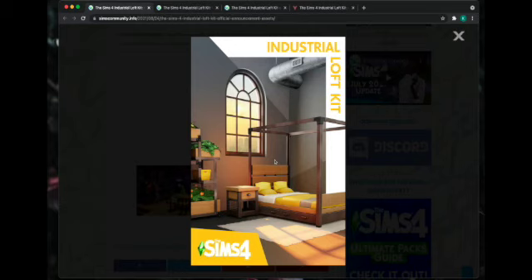So this is twofold. One, I kind of want to go through the industrial loft kit that was just leaked - announced, what have you. And two, I want to show you how I find my custom content that I use.